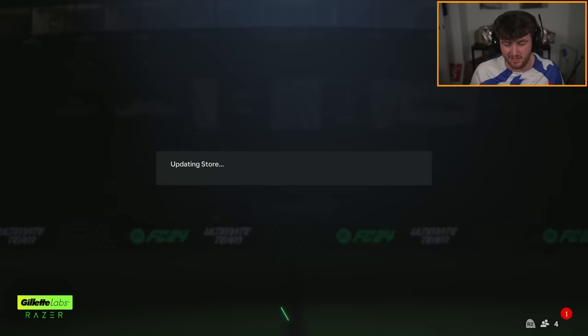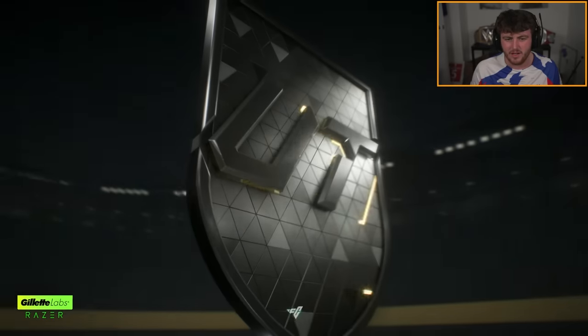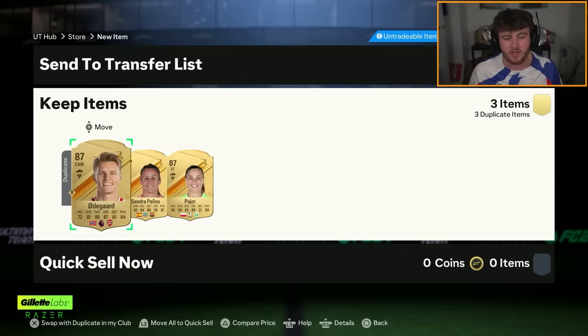Oblak and Kim Little. Alright, 87x4. EA, please, just cook for us. Just once. Here we go. No blue. Let me know down below what you guys get and what rank you got as well — don't just tell me what you got, I want to see what rank you guys got. Hopefully you guys get really good red picks during Ultimate Tots.